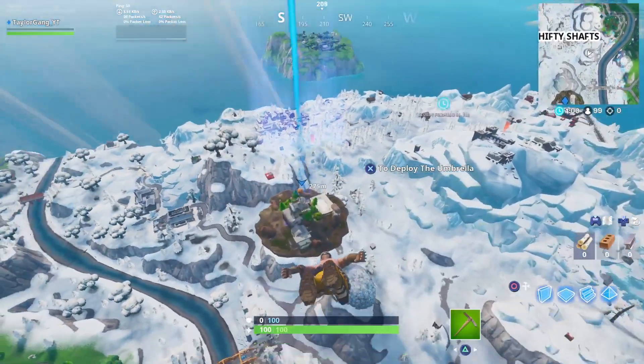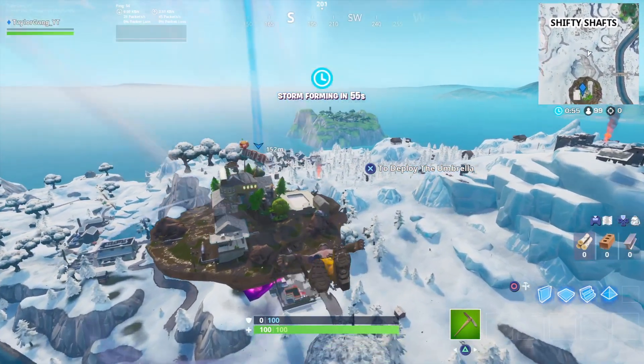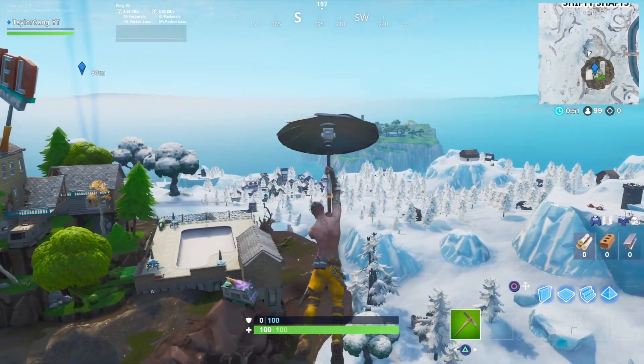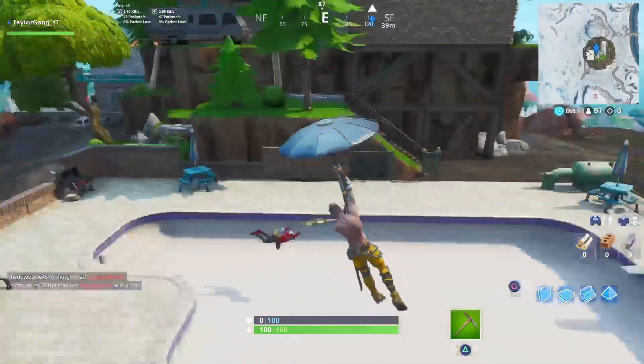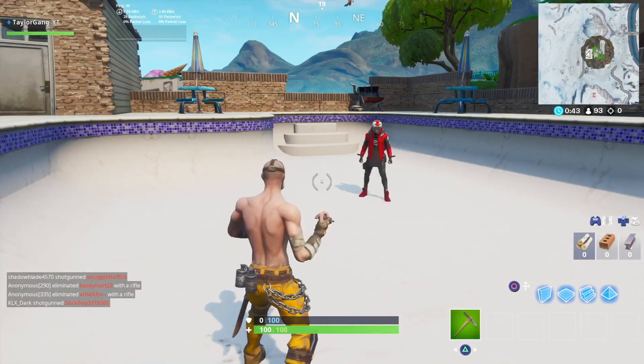The next location you're going to want to go is the floating island. Now if you're watching this video within the first few days, this is where the island will be located. But if you watch this within two weeks or so, the island is moving so it might not be in the same spot. But wherever that floating island is, this is where you will find the above ground pool. Go ahead and dance there and that's two of three.